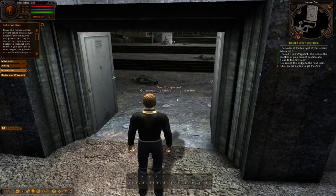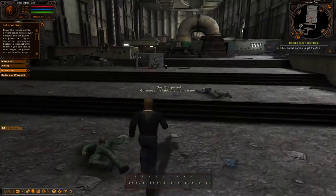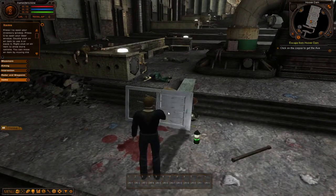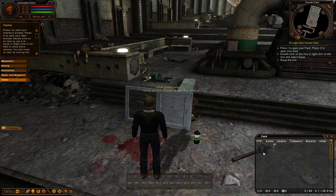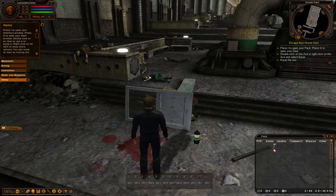We need to find a weapon — that axe might work. The axe is here, so go to the corpse and left click to get it. Now it's telling us to equip the axe. Press the I key to bring up the inventory. To equip an item, right click on it and left click Equip. Right click the weapon and equip.